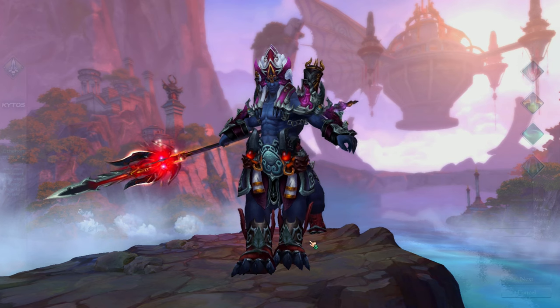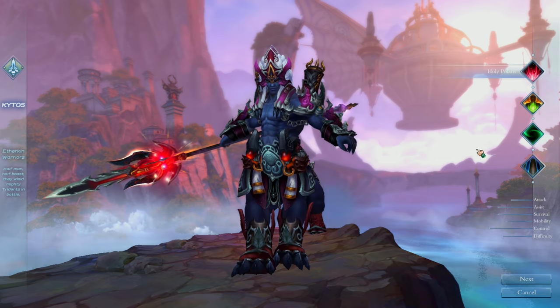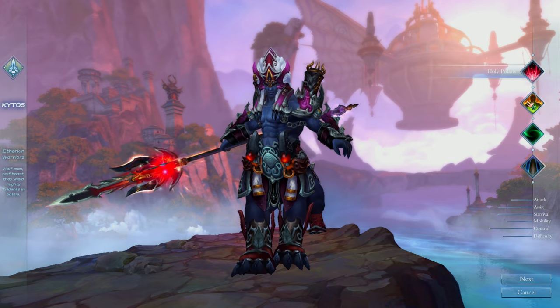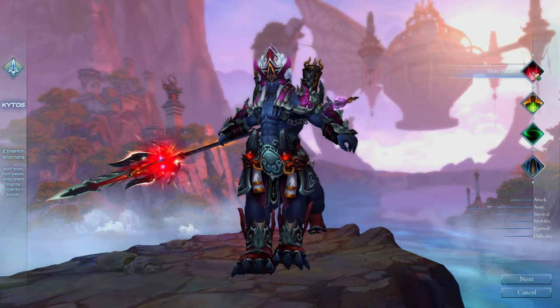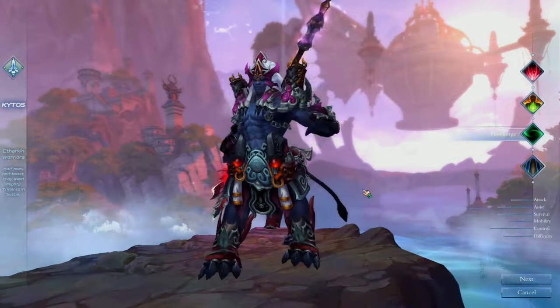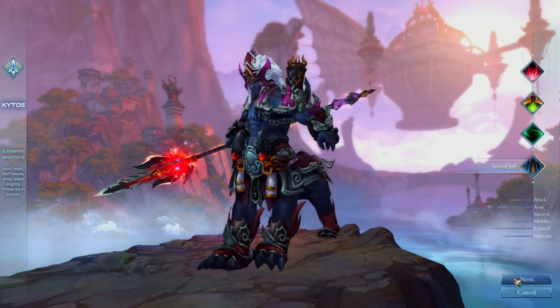There goes the Kytos animation. Now we're at skill selection — I think these are skills we need to pick one from. There's Holy Polaris, Death Volition, Flood Surge, and Sacred Jail. We're going to pick the Sacred Jail.